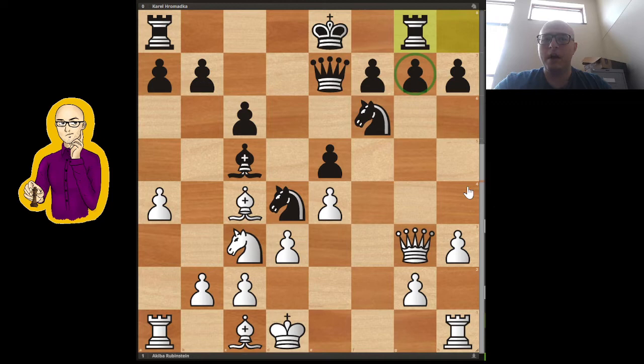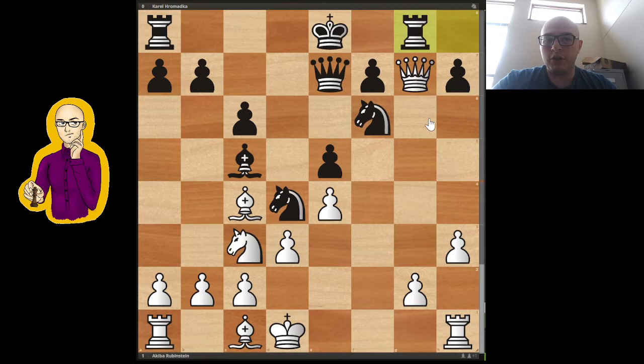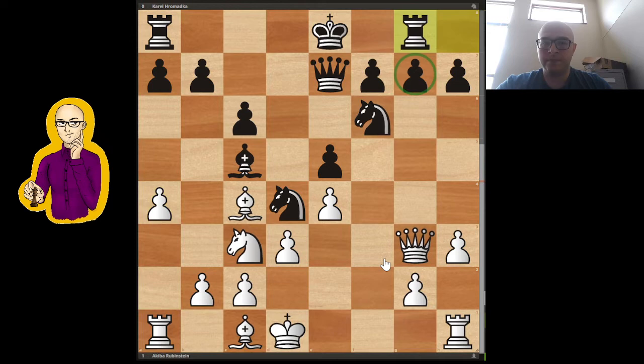So Rubinstein played a4 just to prevent b5. He doesn't want to move his bishop and potentially have his knight kicked eventually, so he just prevents that completely with a4. Rg8, just covering the g7 pawn. If this is taken instead of a4, then Rg8 is just very strong because the g2 pawn will fall, and suddenly black's pieces are all very coordinated and this king will be cut to shreds. So that's why a4 was played, and now Rg8 just to cover it.